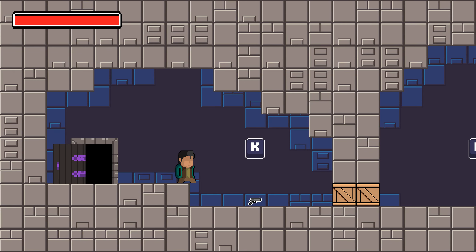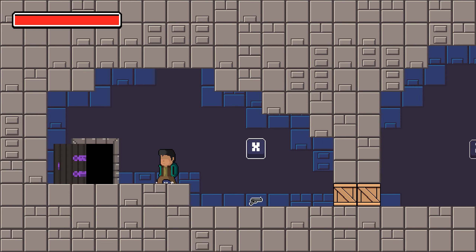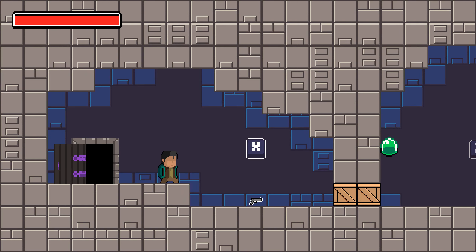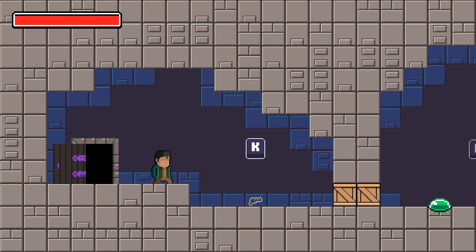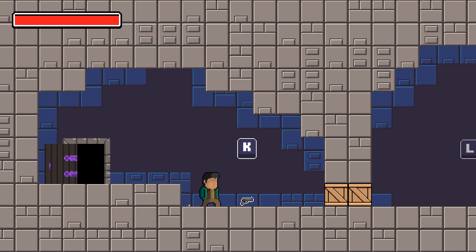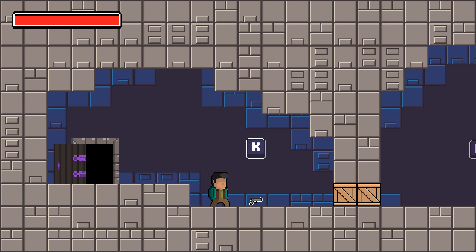So the first thing you see, you have this guy — you can control him with A, W, S and D, or with your arrow keys, which is pretty decent. As you can see, he just has his hands in his pockets — I guess he's cold or something, or he just pretends to be cool, who knows.